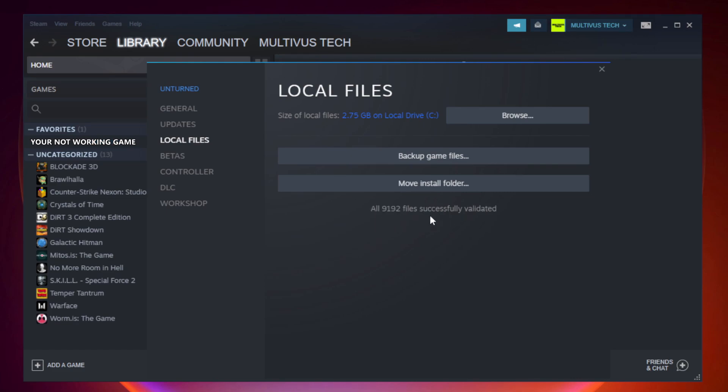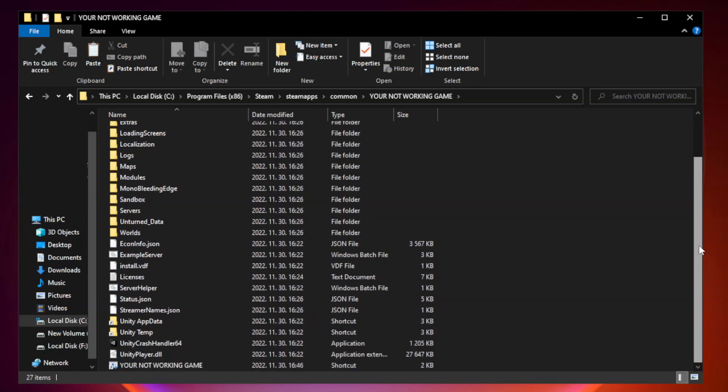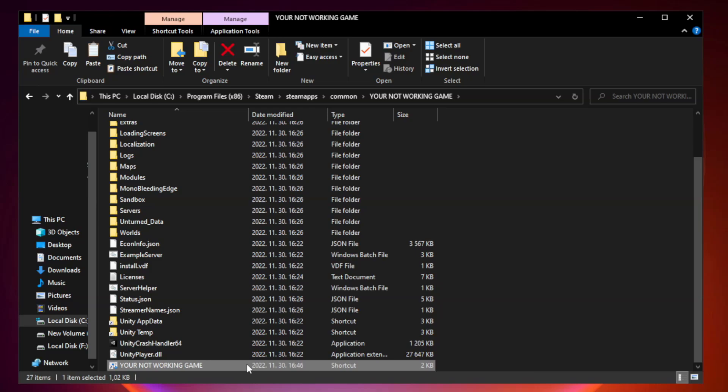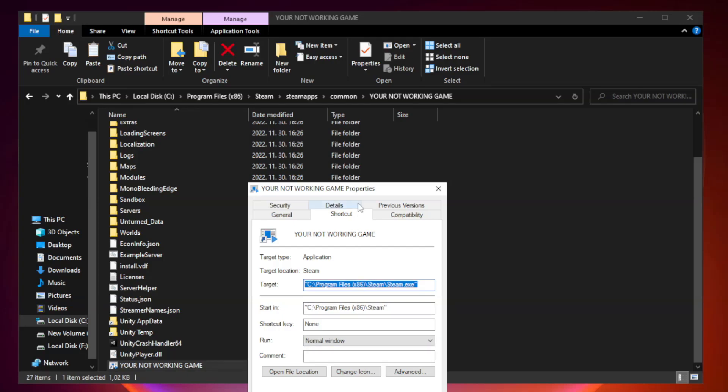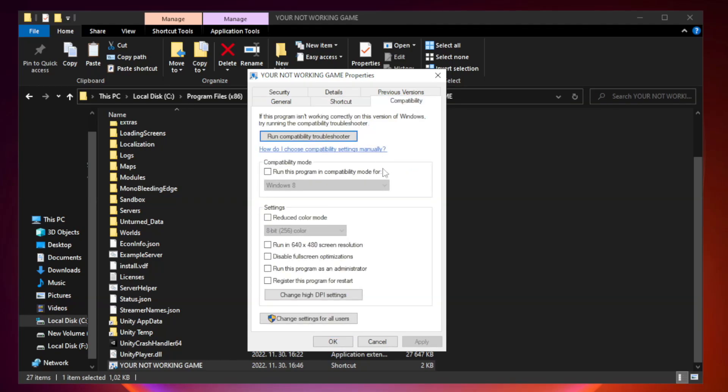After the verification is complete, click browse. Right click your not working game application and click properties. Click compatibility and check run this program in compatibility mode. Try Windows 7 and Windows 8.